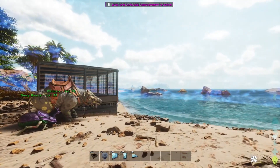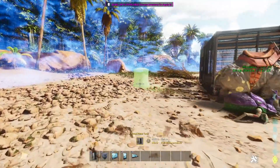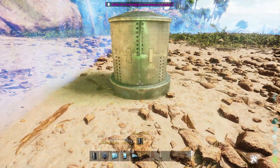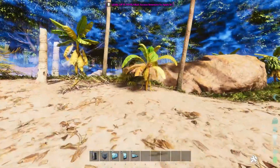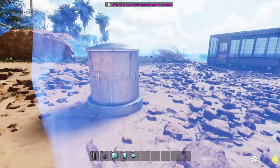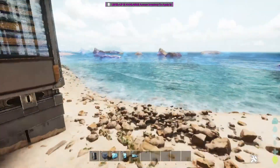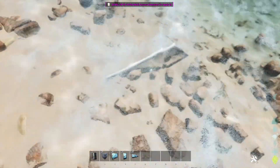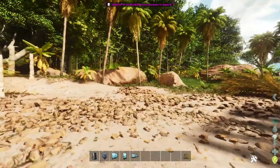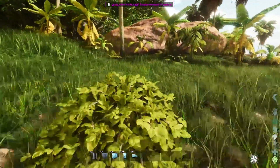Anywhere within this area there is water irrigation. I do have a water tank in my inventory, and if you use a water tank within this area you can extend this range even further. You can just keep going with more irrigation tanks and basically continue that circuit of water. So we're going to disable the range real quick.